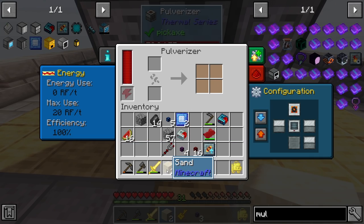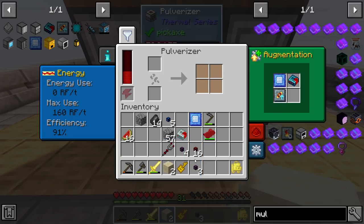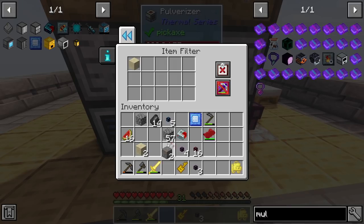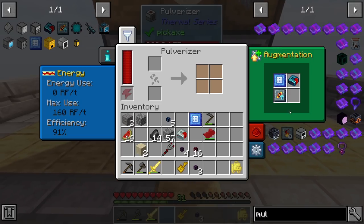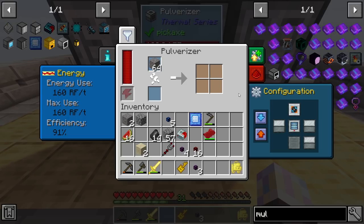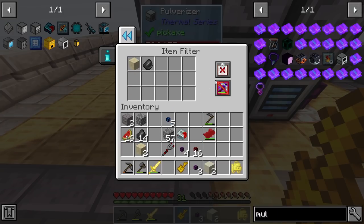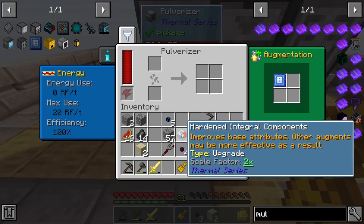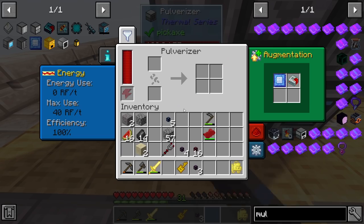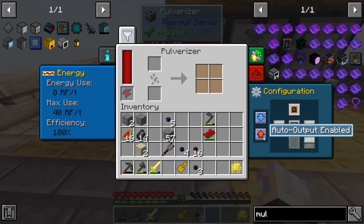Set up the second machine with a hardened integral component and a flux linkage upgrade. Put in the item filter for gravel and flint, set auto input and output - it's already processing with a stack of gravel. For the third machine, filter it to sand and flint, set auto input. Set the last one to input/output. Turn them all on - we already have sand, gravel, and dust being produced.